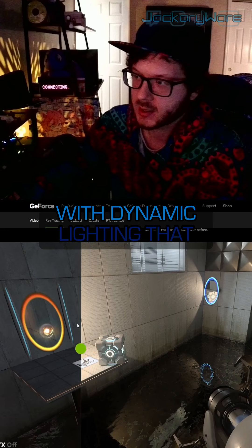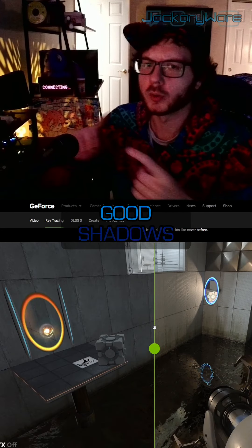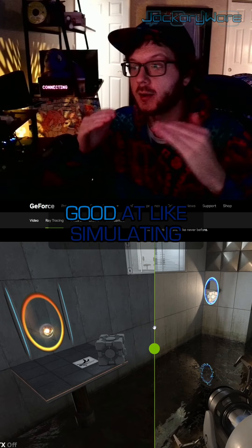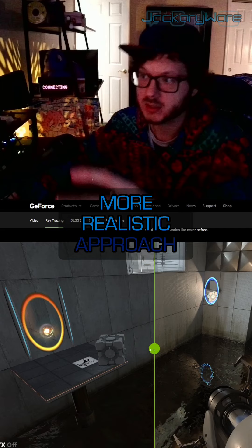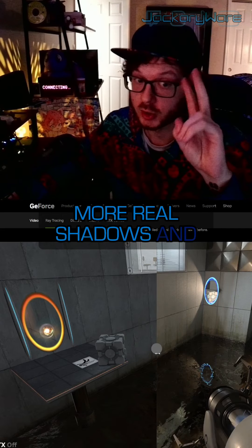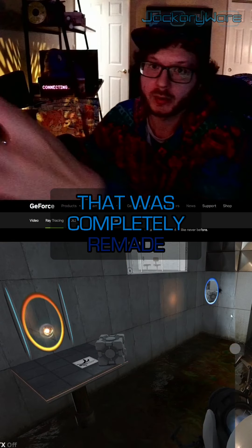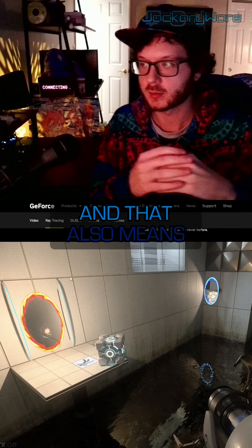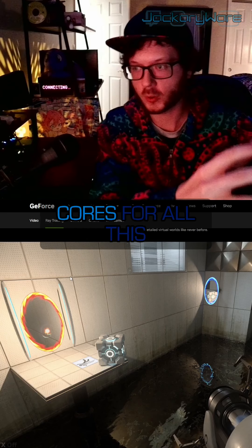But there are games with dynamic lighting that don't have RTX. You can do dynamic lighting, really good shadows, all this stuff without RTX. We've gotten really good at simulating fake shadows and light, rather than having a more realistic approach with real shadows and light like RTX. The trade-off is, this is a game that was completely remade in it, but there are games that can look like this without RTX, and without tons of processing power and dedicated cores for all this.